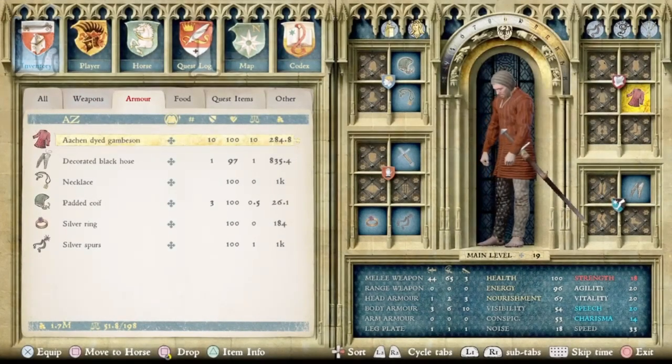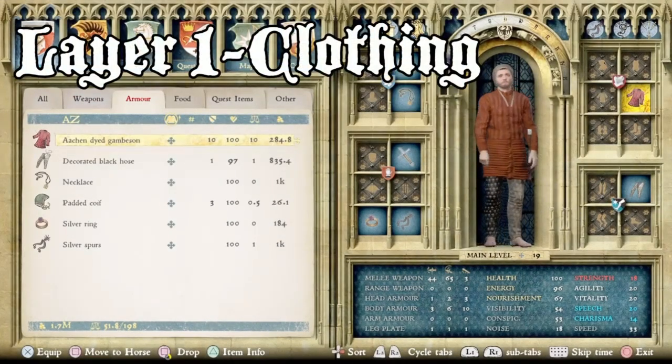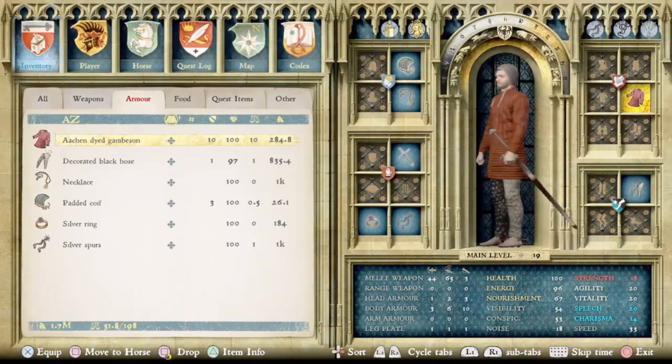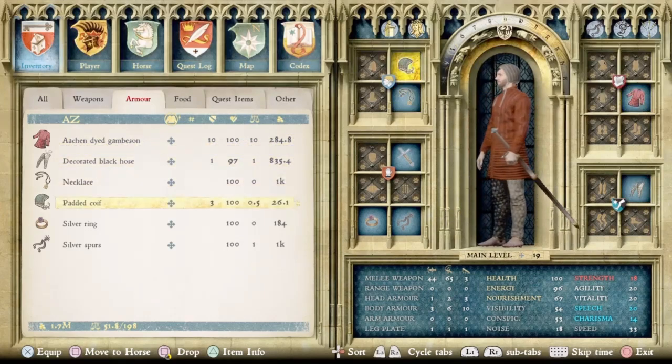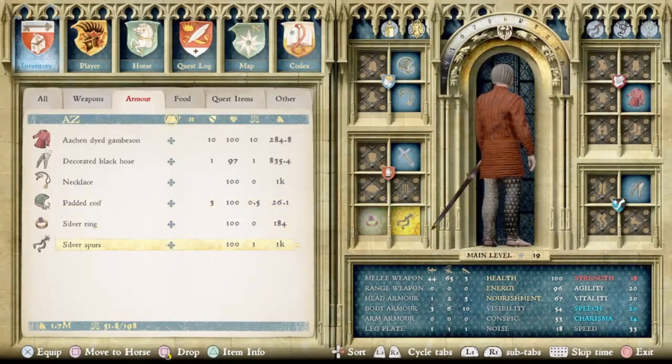Next up, we have layer one for the armor, which is where we'll see our first piece labeled Aachen, so we have the Aachen dyed gamson, the decorated black hose, the necklace, padded coif, silver ring, and silver spurs.